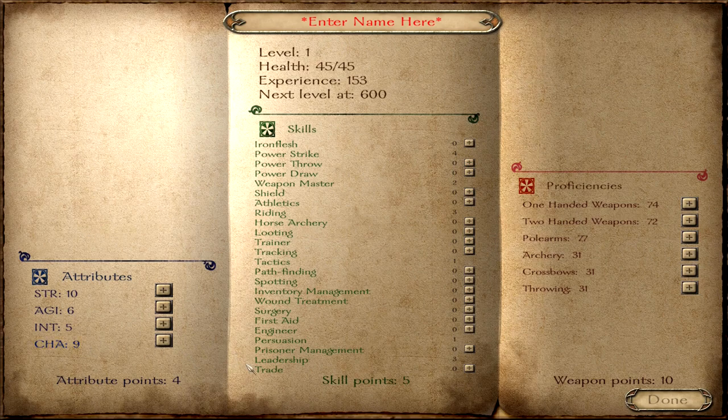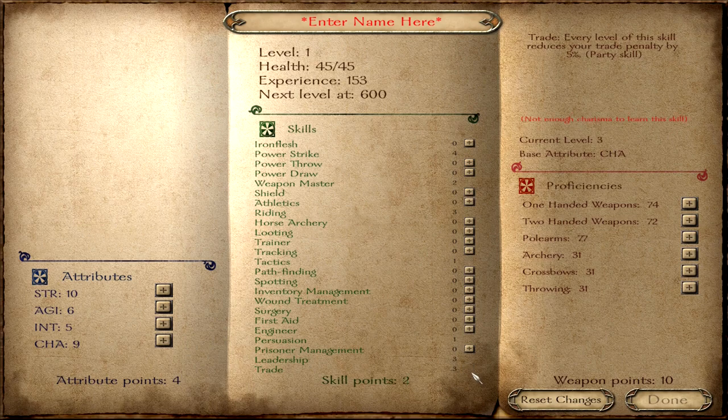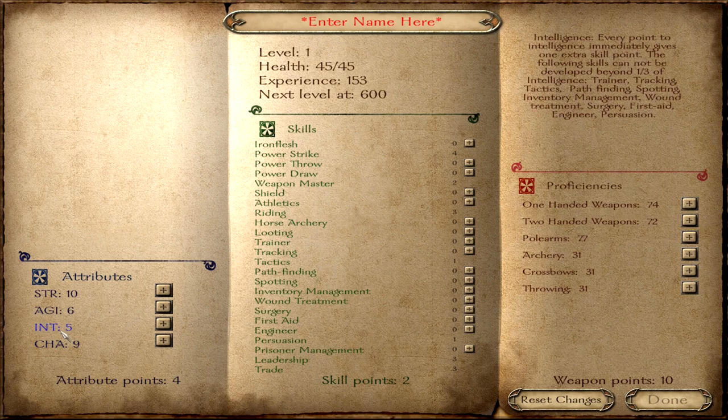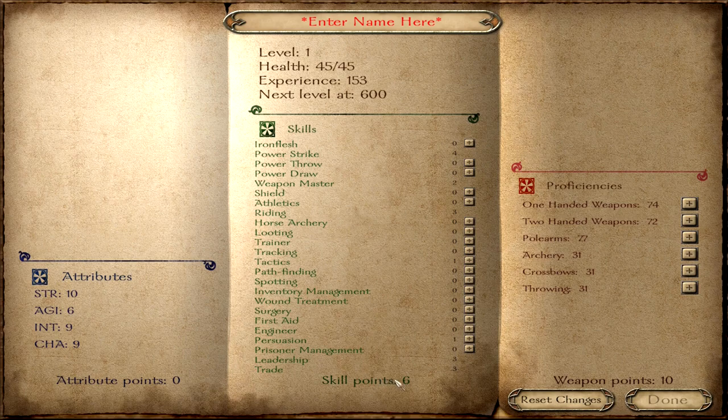Our Charisma is 9, so we will be able to put 3 skill points into Trade. We have 2 skill points left, but here's a trick to increase the number of skill points you have: spend attribute points in Intelligence, because spending points in Intelligence will give you 3 skill points. Now we have 6 skill points, and we're able to level up Intelligence-related skills pretty high, such as Pathfinding.